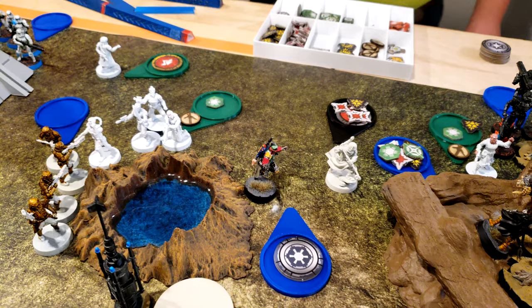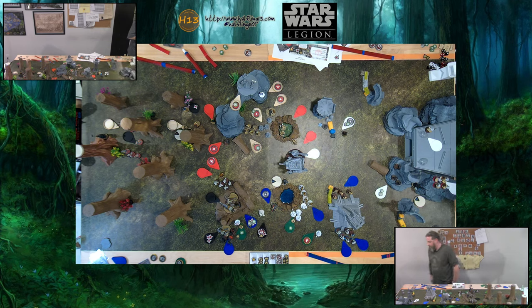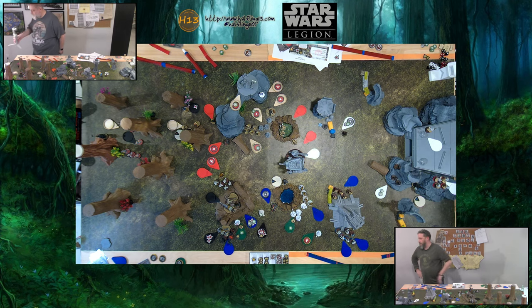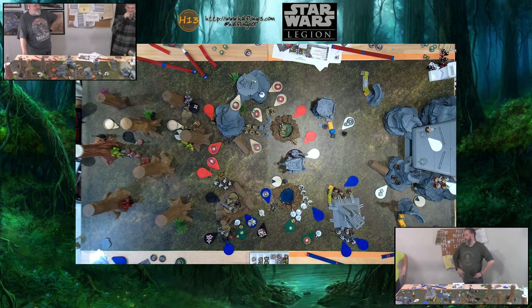Empire Boba Fett aims and shoots Rebel Boba Fett. Four hits so far — also pierce one, and he's impervious, so spending the aim for five total. You need to roll six dice, pierce one. He's got sharpshooter two. Is Rebel Boba also impervious? I'm nervous. He's dead — he made them all. That's why you were nervous. Wow.